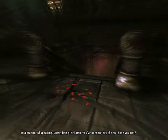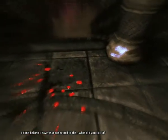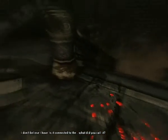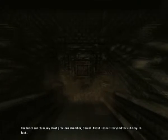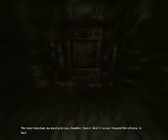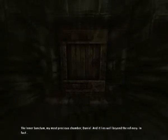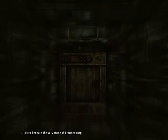Come, bring the lamp. You've been to the refinery, have you not? I don't believe I have. Is it connected to the... what did you call it? The inner sanctum. My most precious chamber, Daniel. And it lies well beyond the refinery. In fact, it lies beneath the very stone of Brennenberg.